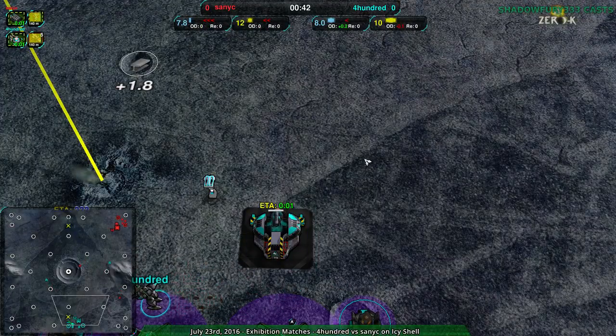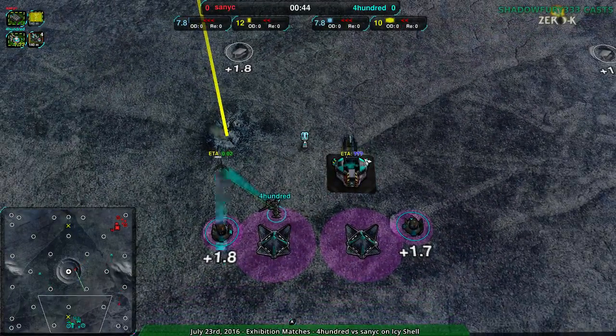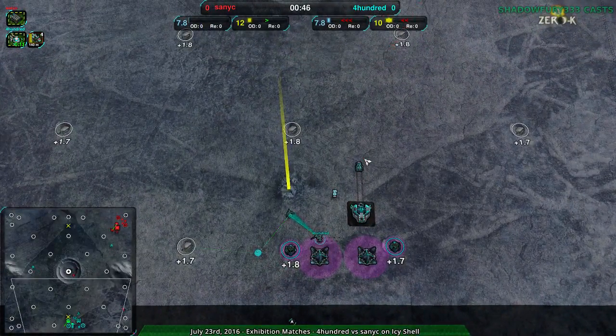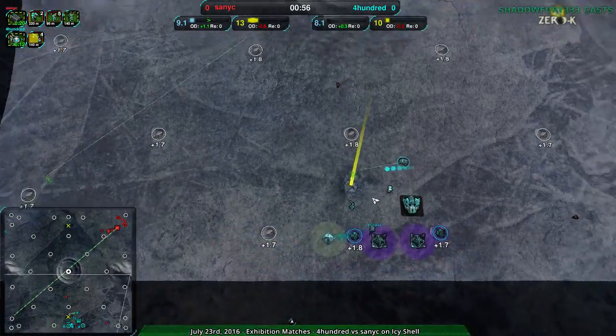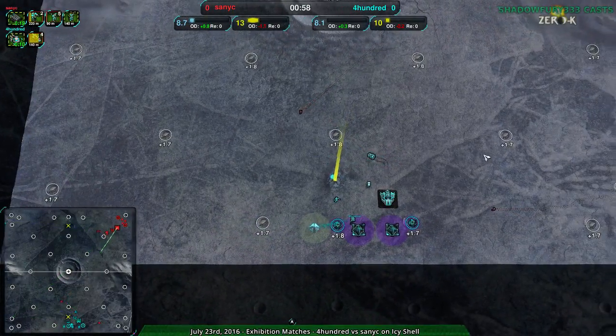We have the moving defenders. And 400 going for the center position, which is interesting. That's commonly a defensive position, but I'm not really sure if 400 is a defensive player. We've seen a lot of games today where 400 has been really expanding a lot. And I think the reason they went to the center is because that way they can expand evenly to the east and west.